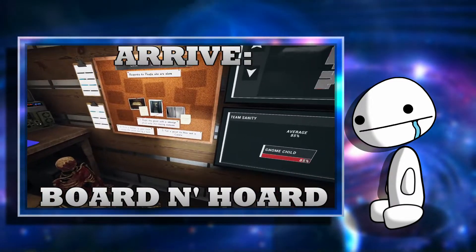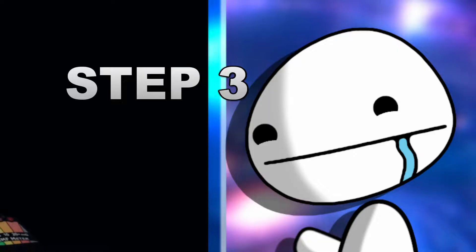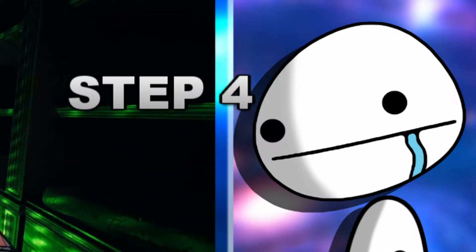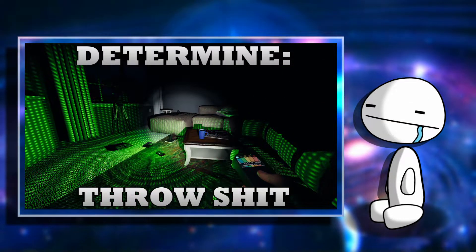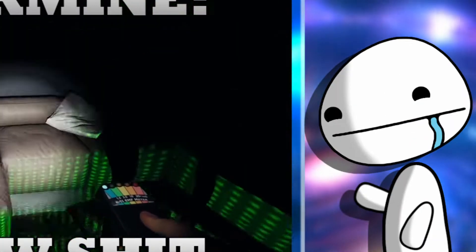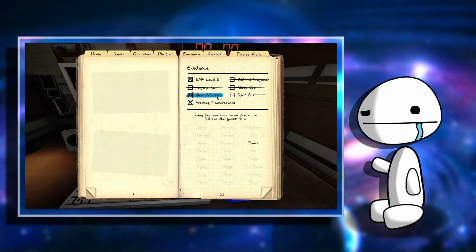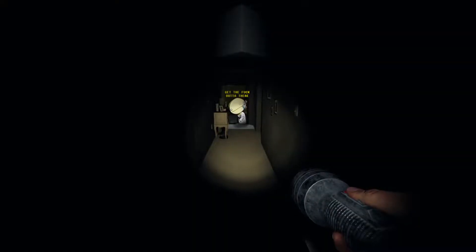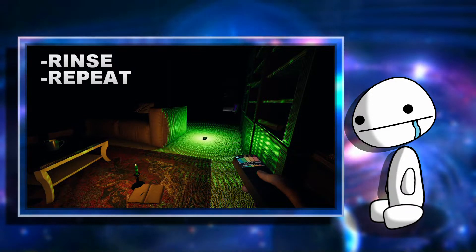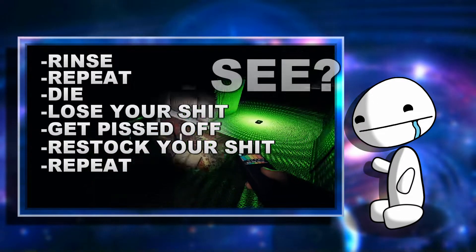Step two: arrive at a location, find out what task the van wants you to do, and divvy up the equipment. Step three: search for the ghost room like an overprotective mother looking for her kid's porn collection. Step four: once you've found the ghost room, start throwing all your shit at the walls to see what sticks — you get an EMF five, good, tell your pals and continue. Step five: once you've determined the ghost's identity and completed the van's chore list, get the fuck out of there. Then rinse, repeat, die, lose hundreds of dollars worth of shit, get pissed off, buy more equipment, and repeat. Easy.